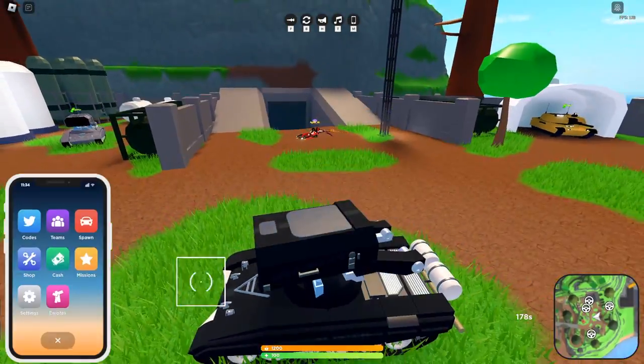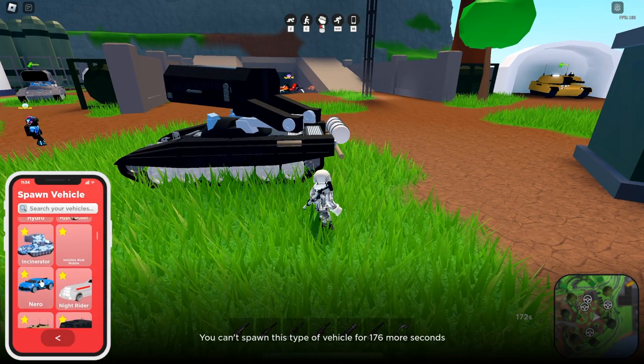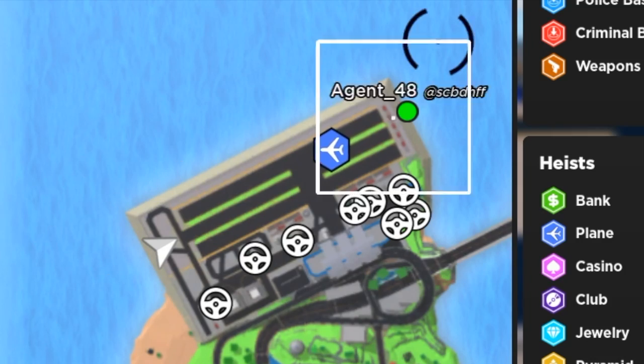There is a cooldown — 180 seconds before you're able to spawn another one — and this applies to both the Rhino and the Incinerator, meaning you can choose one of these to spawn. As a side note, this does not conflict with your aircraft spawning.